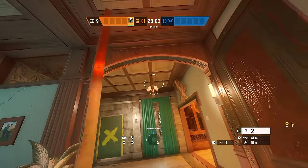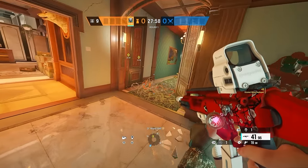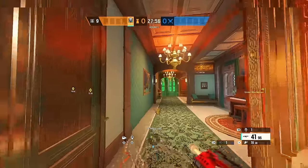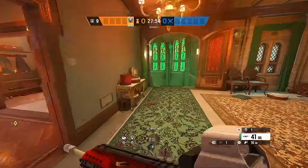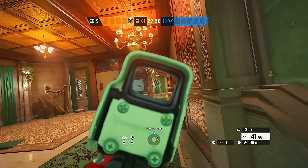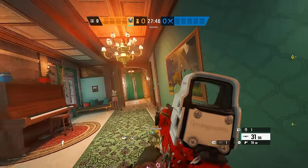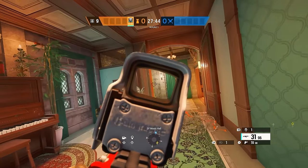Then I come back over here — this is going to be your main part of the strat. Right here, you want to put barbed wire on this kind of interchangeable door. And then you'll put an Elah mine right here on this little lamp first of all, because right when they walk in, they'll think they're safe until they get to the barb, but the Elah mine will go off and you know they're there. You'll be playing this stairway — this is going to be your main spot.